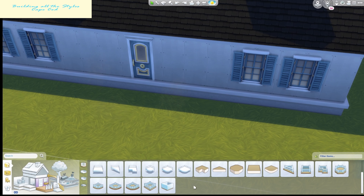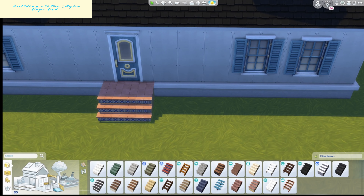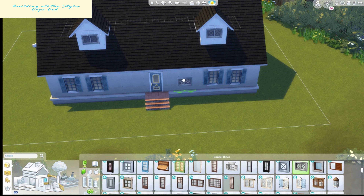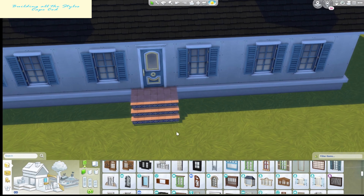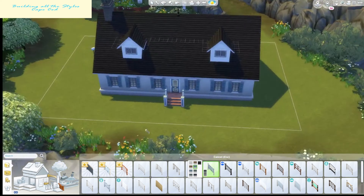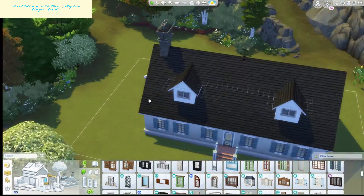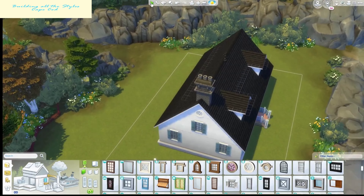I built this house in Brindleton Bay. I'm fairly certain several of the houses here are Cape Cod. I struggle with platforms again because I can't figure out how to do them, so I just put stairs there. If anyone can tell me how to do platforms, because I feel like I've watched so many people use them correctly and have no idea, I'd appreciate it.